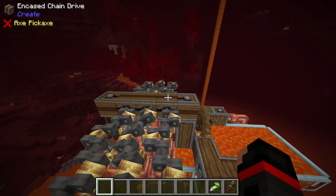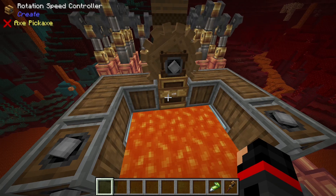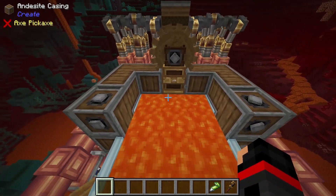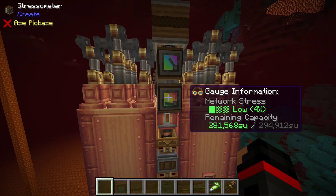Steam engine power gets collected into this encased chain drive, with part of it being used to feed this rotation speed controller to make sure all of the pumps run at the 180 RPM that they need to supply the steam engine. As for the remaining power, that's up for you to decide.